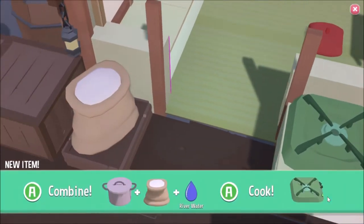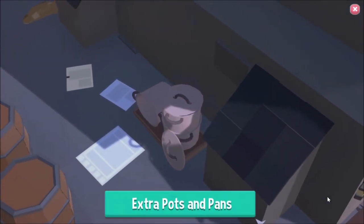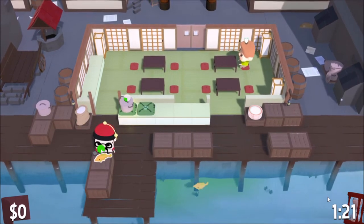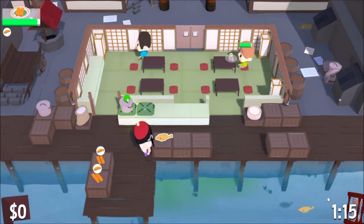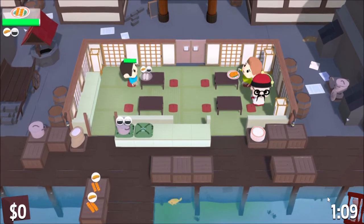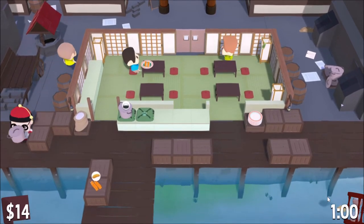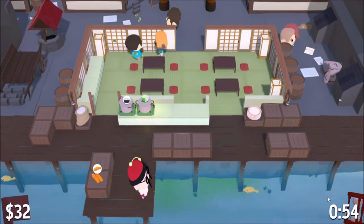Now we have burners so we can go ahead and do rice, which means we can make what I would suggest is more real sushi instead of just a piece of fish on a piece of seaweed. Alright, let's put the rice in. This person still just wants my salmon on a piece of nori. This other person does want rice with theirs, so we'll get that over to him and grab another rice container to put on to cook.